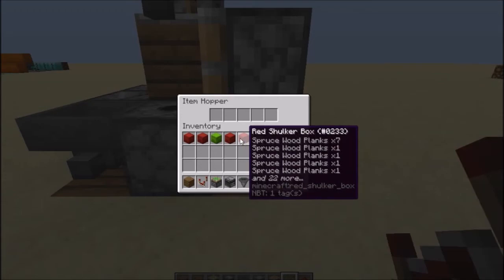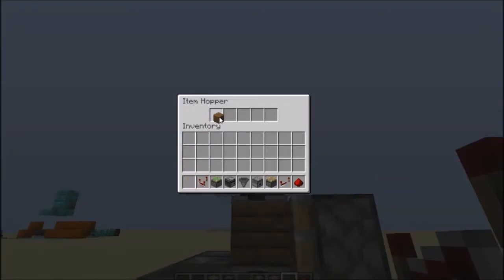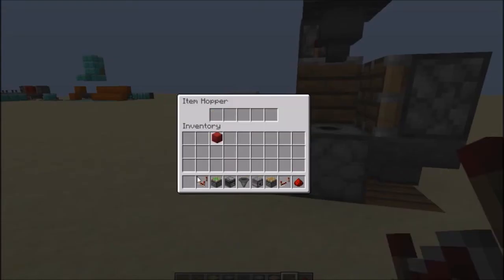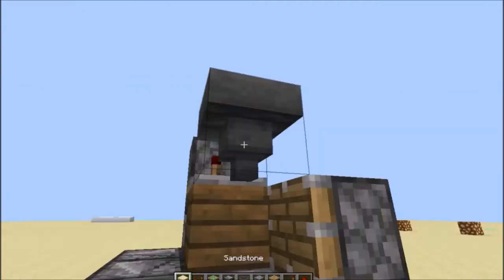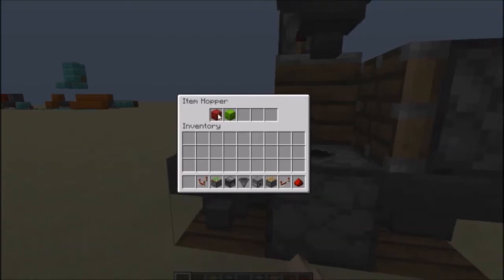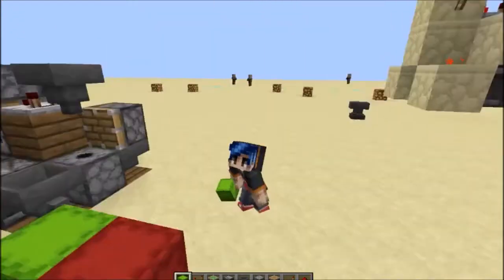All you have to do is pop your shulker boxes in here. We will be searching for spruce wood planks — and of course the first one was spruce wood planks. As you can see, if we do it again but with sandstone this time, you will see the second one there — sandstone! Tada.